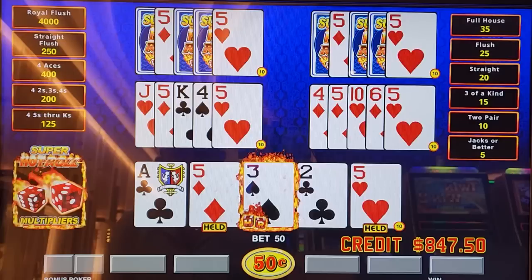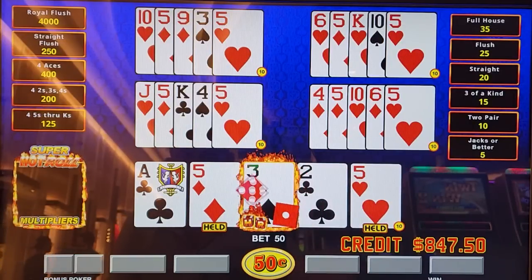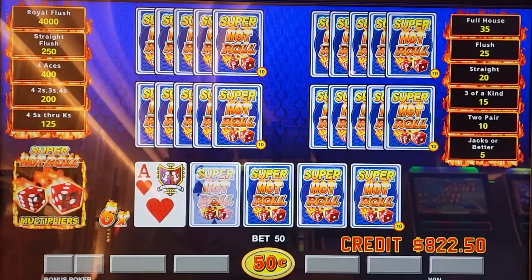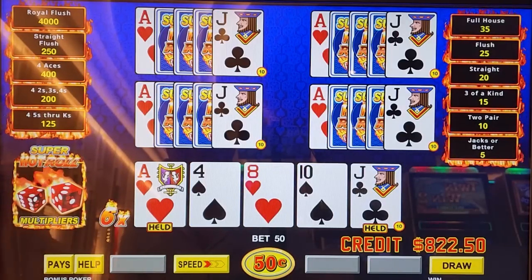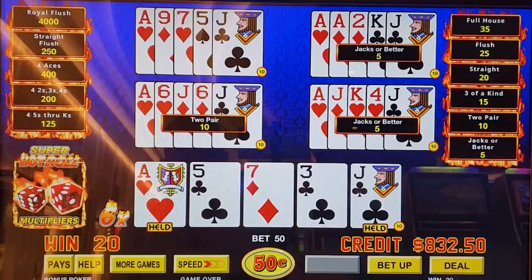Fives. We finally got a multiplier, but it's not on a winning hand. Hopefully we get something here. Wow, look at that. Ace or jack? Wasted both those six-times multipliers.